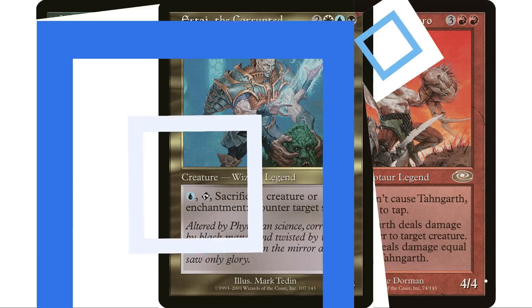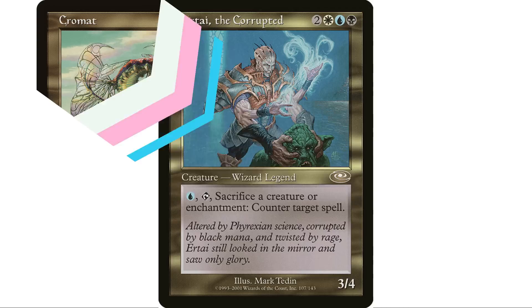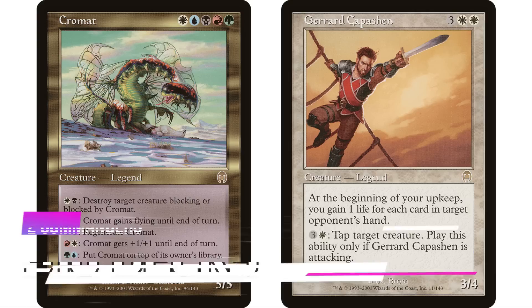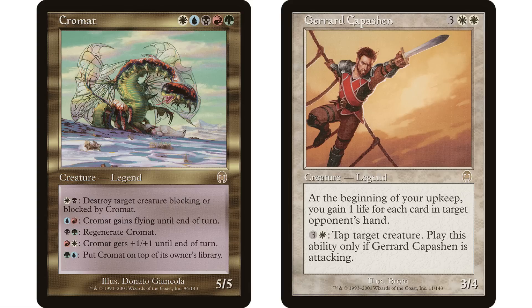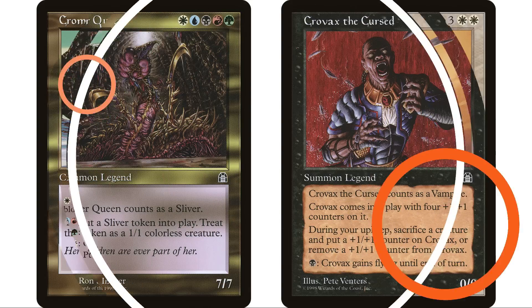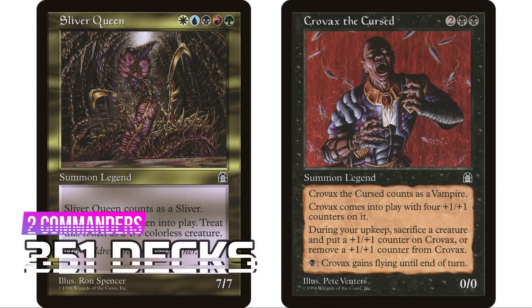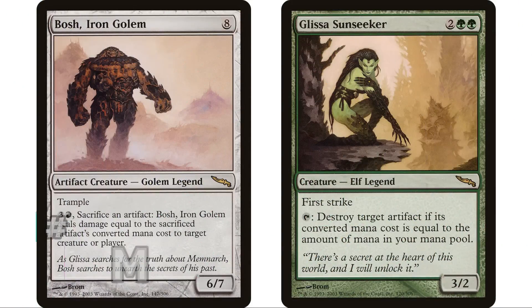At number 90 is Apocalypse with two commanders for 316 decks, Cromat having the majority — but shoutout to anyone with a Gerard Capashen deck. At 89 is Stronghold with two legendary creatures for 351 decks, Sliver Queen being far and away the most popular, while Crovax the Cursed has only seven decks.